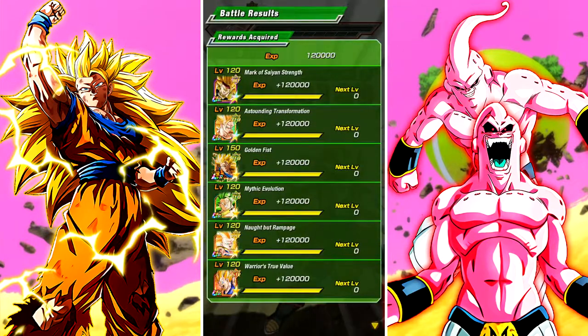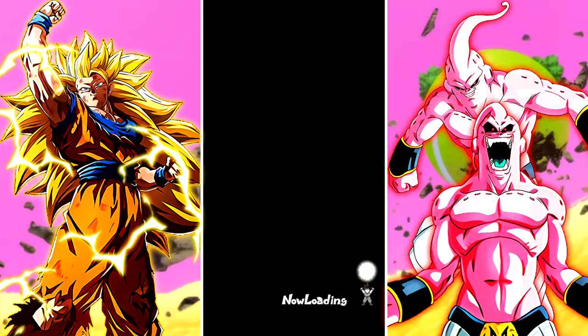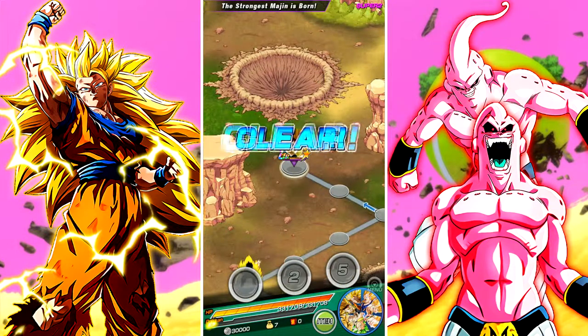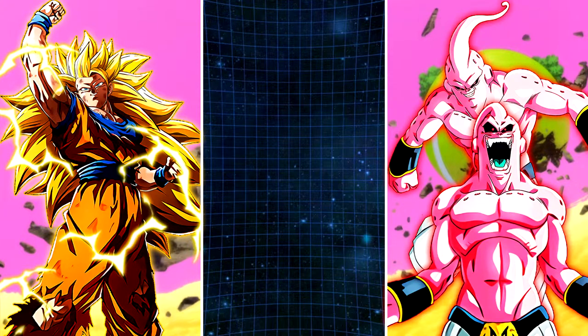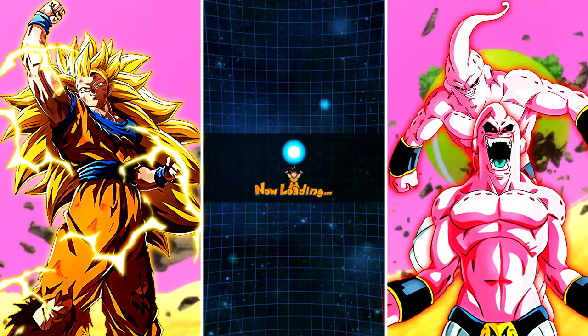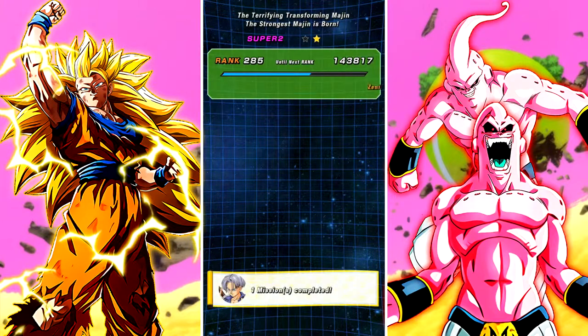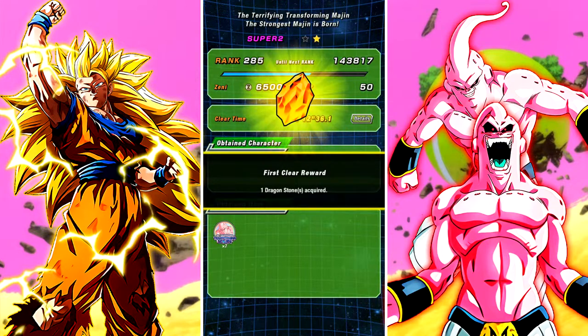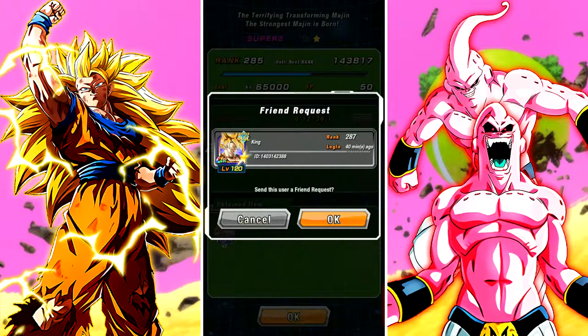So rule number one: read the instructions. If you don't read the instructions on this event, you are going to have a really hard time in the beginning and you're going to get frustrated like I did. Second: if you don't have any of the units that the instructions specify to mitigate Buu's effects, take type advantage characters. He goes through PHY, STR, INT, and AGL types — if you have any units like that that are decent and strong, just bring enough items to keep you going.